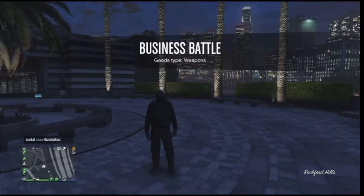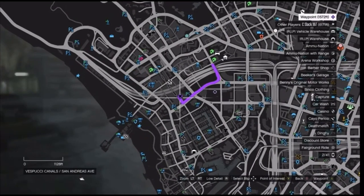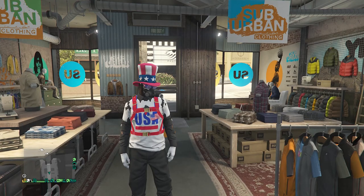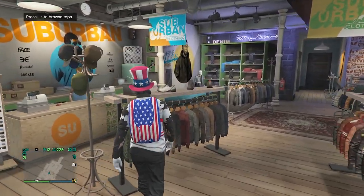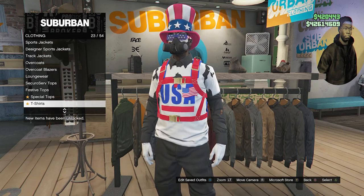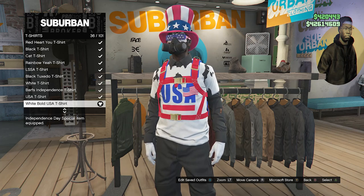When you load back into a public session with the black joggers, head to the clothing store so we can do the outfit you see in the thumbnail. When you do get to the clothing store, you should be wearing your black joggers. Walk over here to your tops, scroll down to t-shirts on slot 23, click on t-shirts, and you're going to equip the white bold USA t-shirt on slot 36.